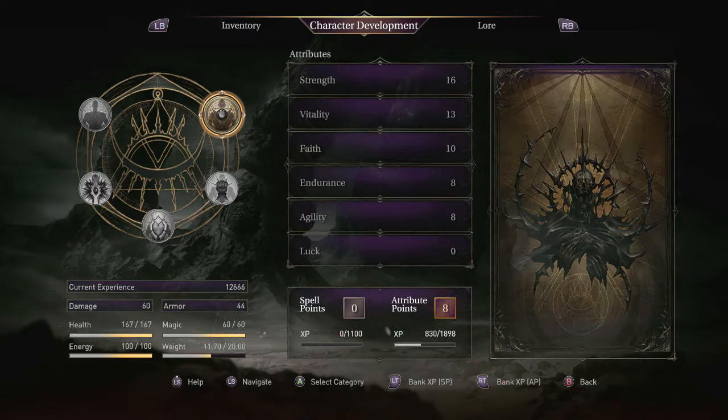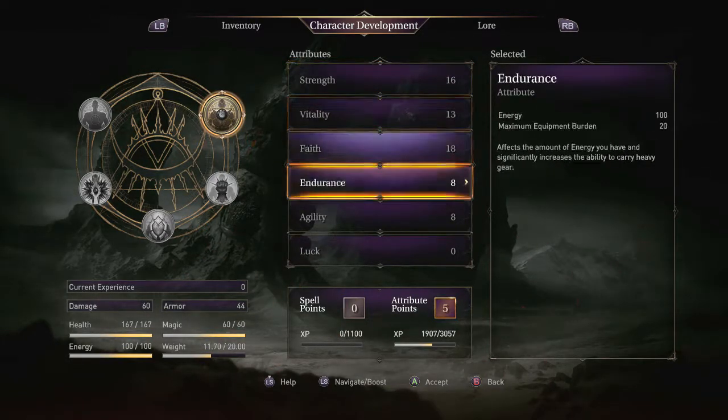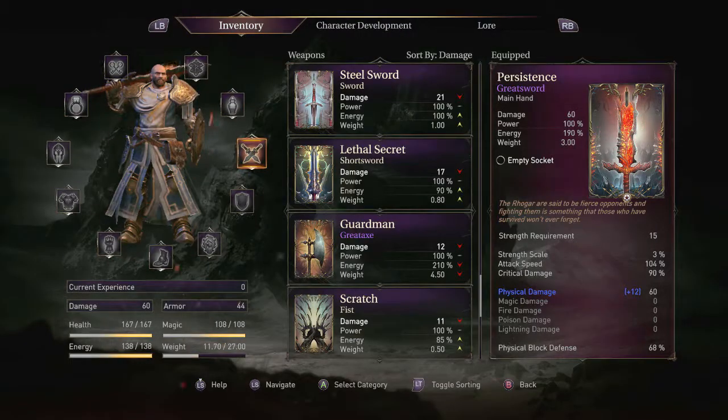We get a ton of levels because we want to be able to use Cleric for the next fight. From here we're gonna head on over there as well, because we don't have all that much left to do. It's time to meet Kazlo in the graveyard, and that is what I intend to do. Let's get our faith all the way up to 18 and increase our endurance by a lot, because we're really going to need more equip burden and stamina to pull this off.